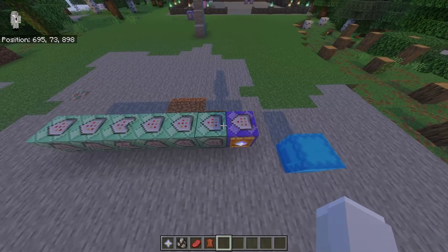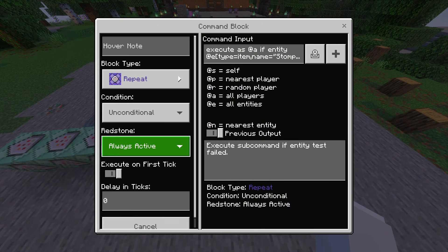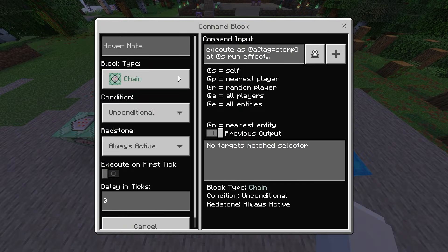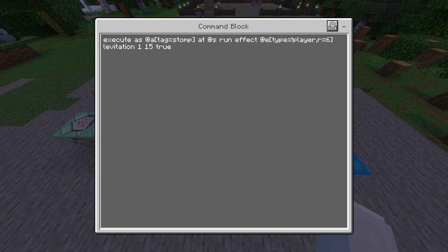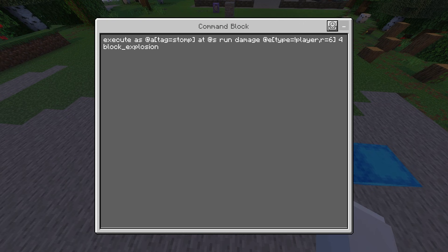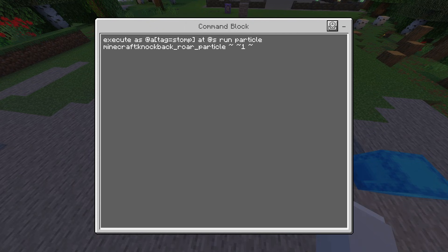This one takes a lot of command blocks. The first is repeat, unconditional, always active: execute as @a if entity @e[type=item,name="stomp"] run tag @s add stomp. The second is a chain, unconditional, always active: execute as @a[tag=stomp] at @s run effect @e[type=!player,r=6] levitation 1 15 true. If you have the stomp tag, it gives everything within 6 blocks levitation for 1 second at power 15 — that's why they fly so high.